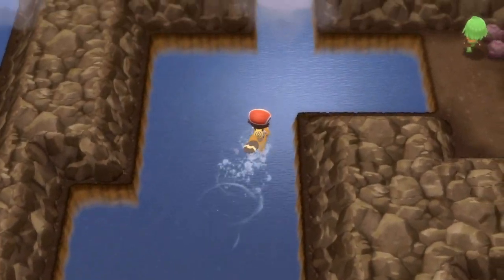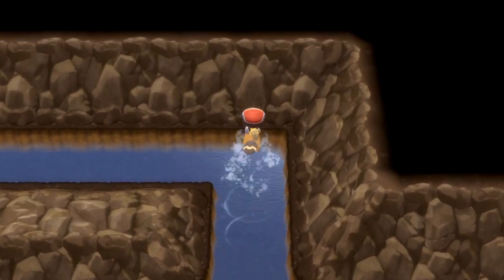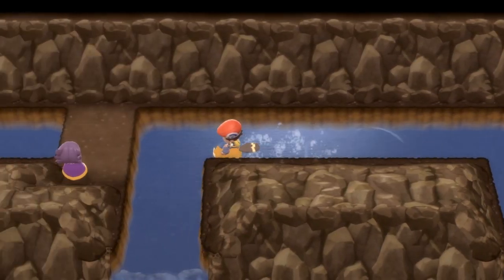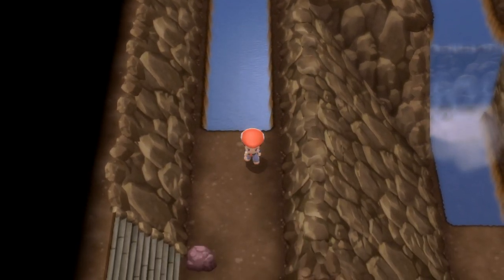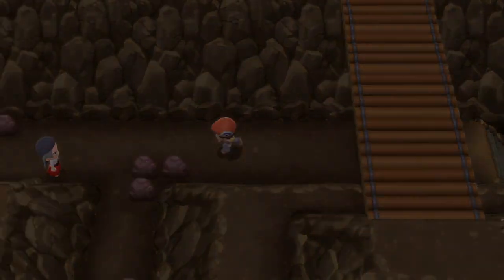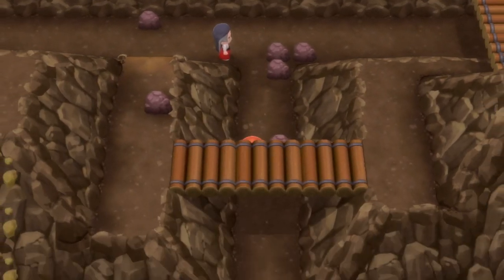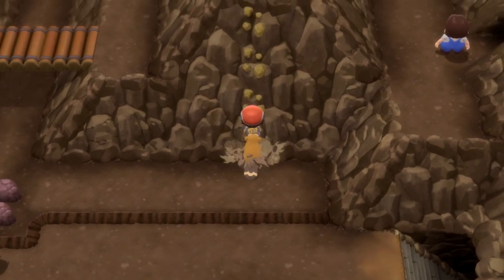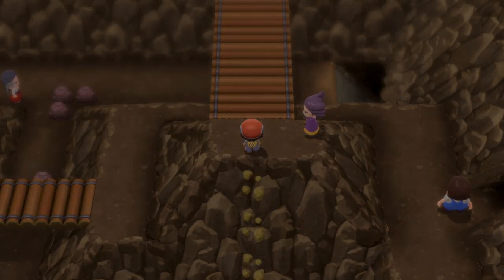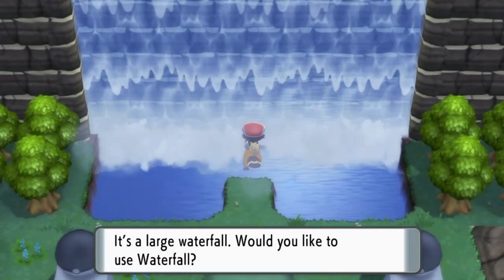Surf over in this direction and get yourself to this waterfall. Head up the waterfall and circle all the way around to the left, then cross over to the other body of water on the other side while taking on the trainer in the middle. Head up these stairs and take a left, go down the middle section past the older trainer, then head down further to bring yourself out around here. Head up this Rock Climb — you're getting very close now. Fight that trainer, then go over the bridge and through this door.